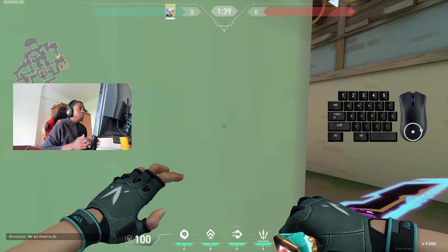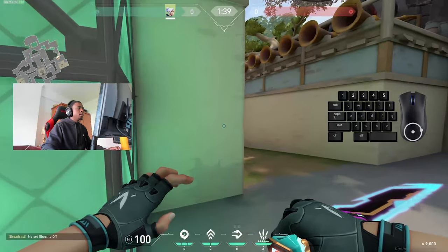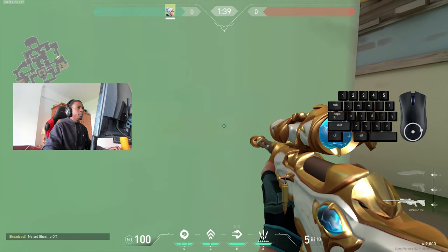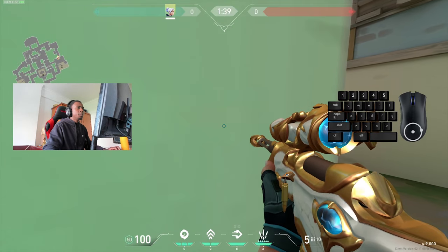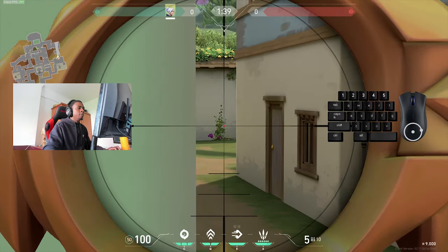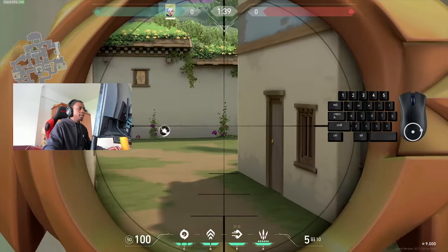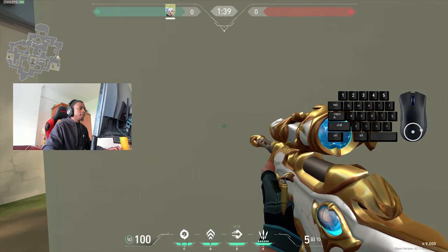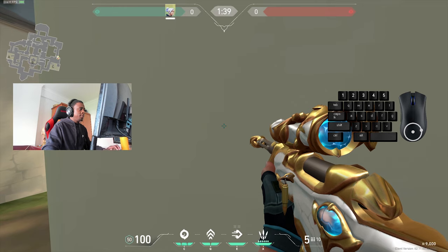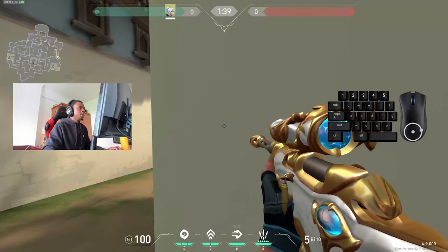Now that we're in game, let me explain point number one — your agent's view model. Basically, if I'm peeking from here, as you see, this left side of my body is more beefy — it shows more than the right side of my body. So if I peek from here to here, I'll have more peeker's advantage because he won't be able to see my whole body that quickly. If I want to peek from here to there, it will be a lot easier for my enemy to react to me because my shoulder will be appearing way sooner than I'm actually able to see him.